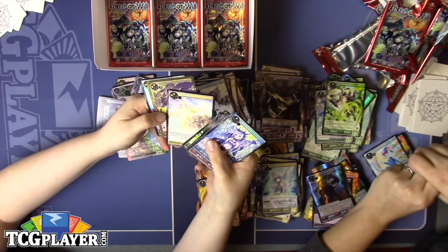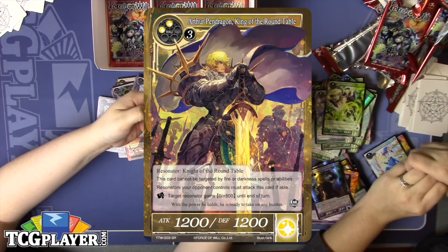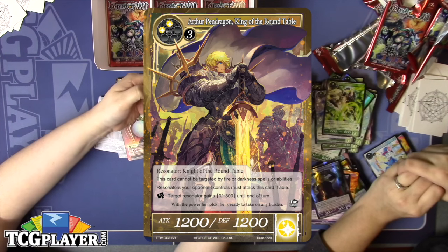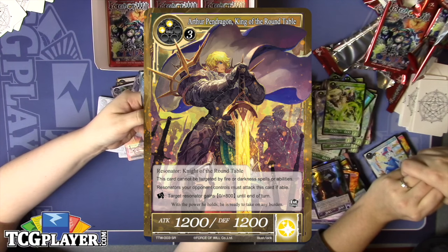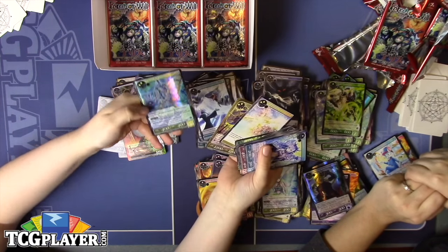Another Grand Cross. An Arthur Pendragon — he costs a lot, but he can be a win condition if all of your opponent's resonators are forced to target him. And a nice foil Lane — makes the fairies even more aggressive, she's got pretty butterfly wings.